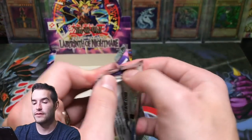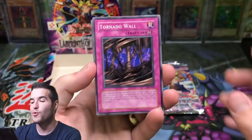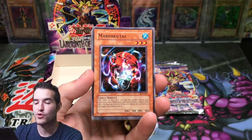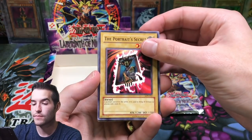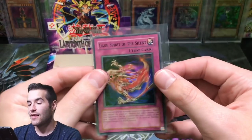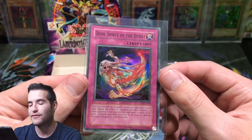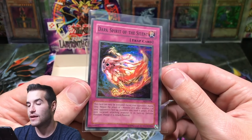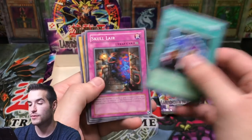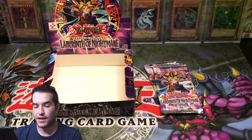Three more packs of Labyrinth of Nightmare. Here we go — Legacy Week 2.0 basically. Tornado Wall, Shining Abyss, Makyura, The Portrait's Secret. Oh — Dark Spirit of the Silent, that's a cool super rare! They always have the black text — it's a weird error that happened with Dark Spirit of the Silent, so that's pretty cool to see that one. I feel like I pull this one every time I open LOM. The artwork on it is really cool. So nice pull there — super rare. Spirit Elimination, Skull Lair, Steric Fairy, and Headless Knight.